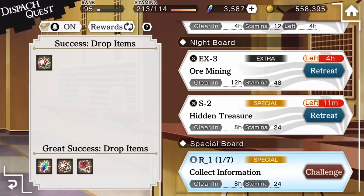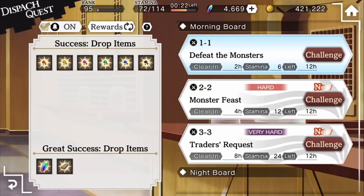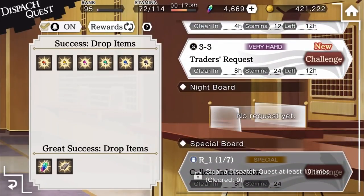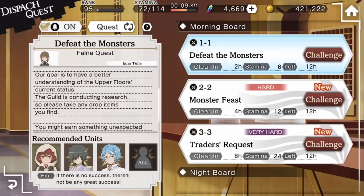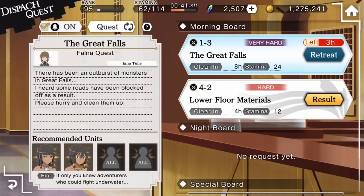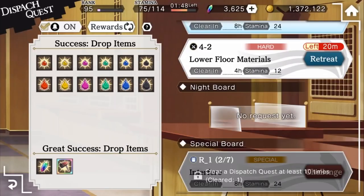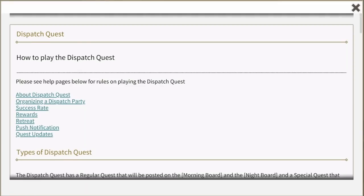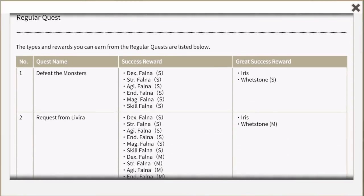Morning Board quests reset in the morning, Night Board quests at night, and the Special Quest will unlock after completing 10 regular Dispatch quests. On the quests themselves, you can see their details including a difficulty level, stamina cost, clear time, and how much longer you have to start the quest before it resets. On the left side of the screen, you can set the bell icon to on so your phone gets a notification when the mission is completed. The icon that says Quest with the refresh symbol shows you potential rewards when you select a quest. Tapping the question mark icon gives you finer details of the Dispatch system and a list of all the different kinds of quests and rewards.